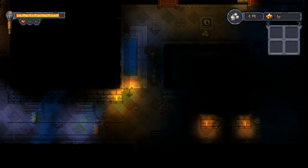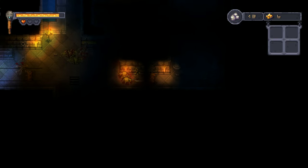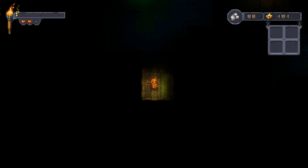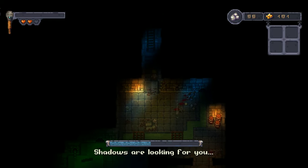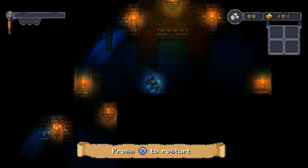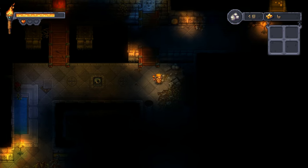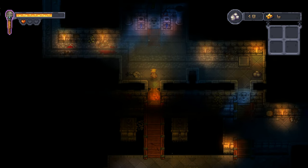This is what makes Courier of the Crypts unique. You carry a single torch that only has so much fuel, and it's important. Without it you're dead — spooky shades swoop in and kill you. It's an instant fail state, which is annoying but the point of the game. So the torch is everything to your survival. You can turn it off and on whenever you want to save fuel.